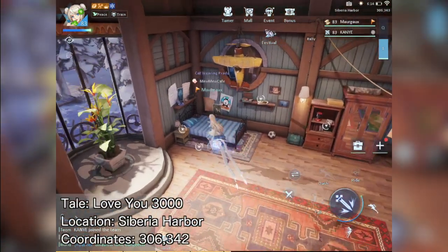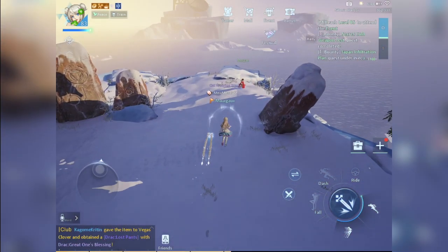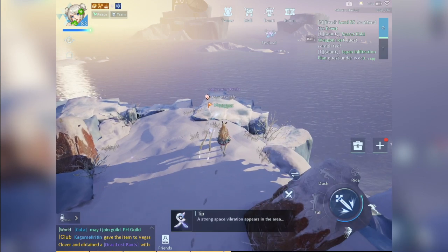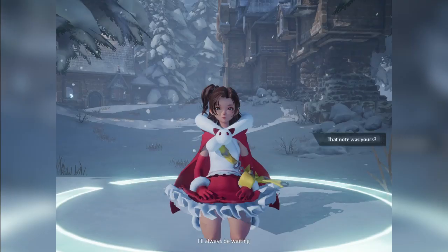For the next tale, go to the bed stand and read the note that says 'I Love You 3000.' Then go outside to the edge of the cliff and talk to Morgan. Just listen to her and you'll finish the Love You 3000 tale.